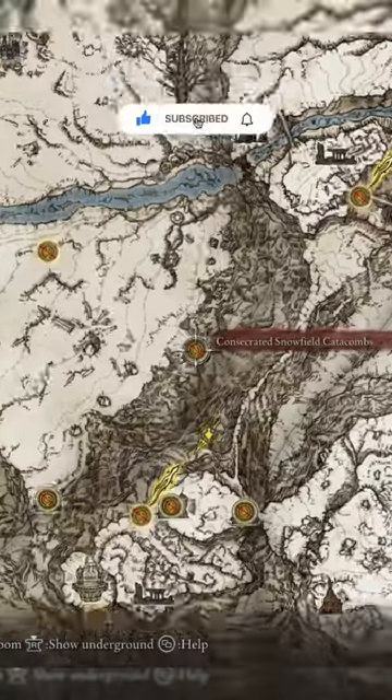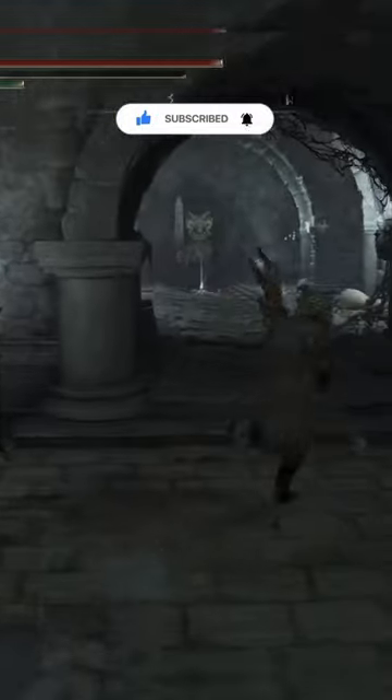And finally, the elder head is found in the Consecrated Snowfield Catacombs. This is hidden behind a burial watchdog in here.